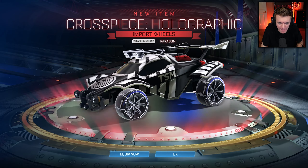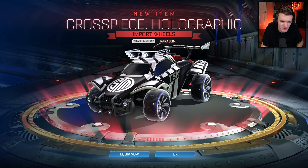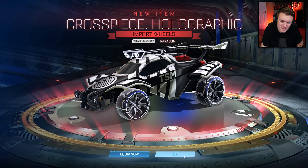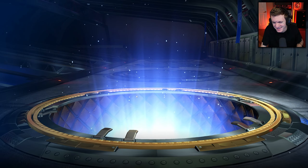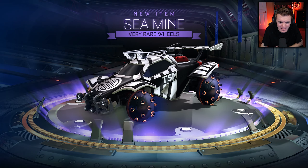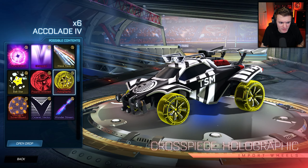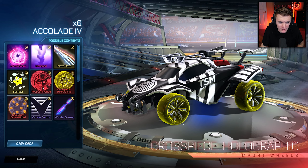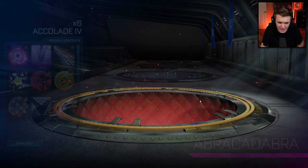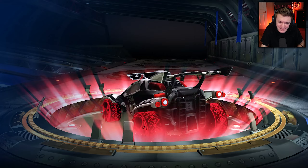Titanium White Crosspiece Holographic — I thought it was gray. This looks gray. They could have made this brighter. Psionics, what are you doing? Titanium White but it's like dull. It still looks good, but for the best wheel in your whole series — that's the best wheel because the other two imports are literally just jokes. This is just Psionics trolling you and there are no wheels in the exotics. So for the best wheel in Titanium White to look that gray — that's depressing.